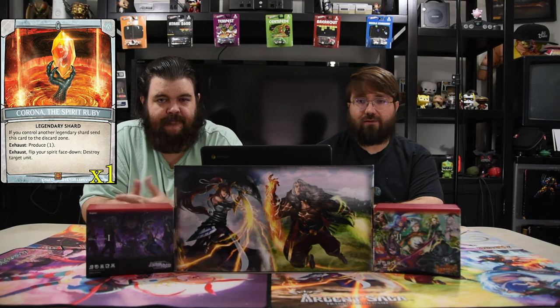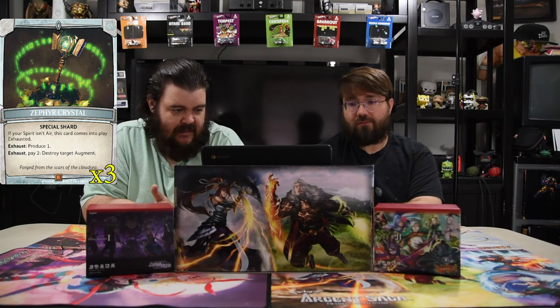For the shards, we have the Spirit Ruby — a legendary shard. You tap, flip your shard face down, destroy target unit — always a get-out-of-jail-free card. Next is the Zephyr Crystal: if your spirit is in the air, this comes into play exhausted, but we don't care. Exhaust, pay two, destroy target augment — helps if you're playing against other white decks, especially the maze deck. The rest are just the normal orange shards. That is the deck — it seems super solid. We've had plenty of knight decks but don't know which one's the best. Knights are so strong because they get so much extra value, especially with Liam at the helm.